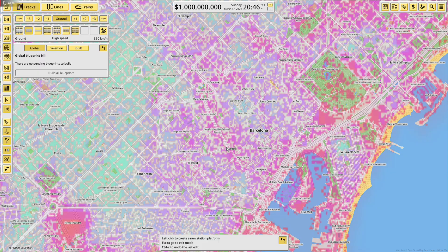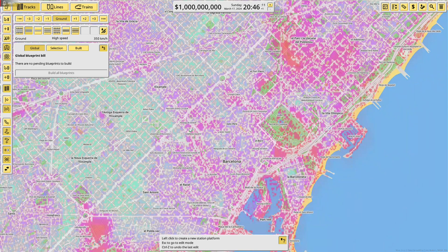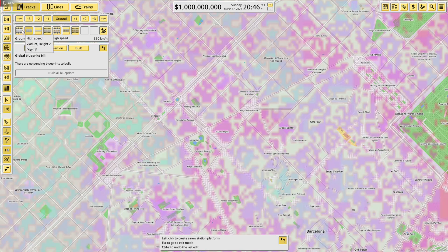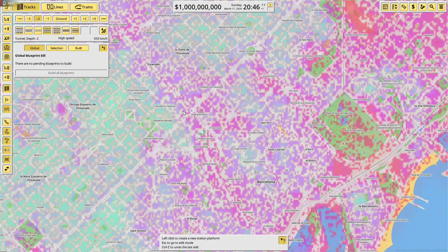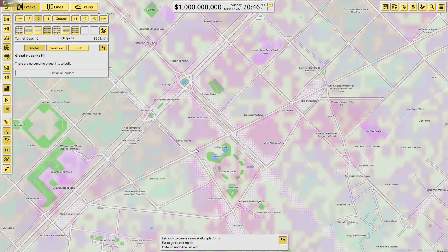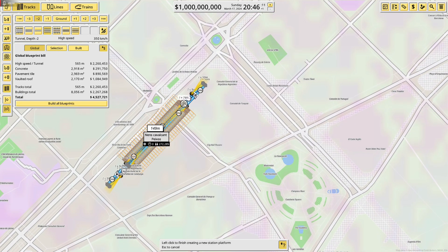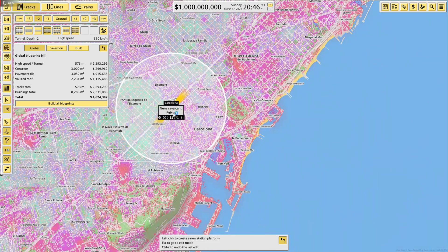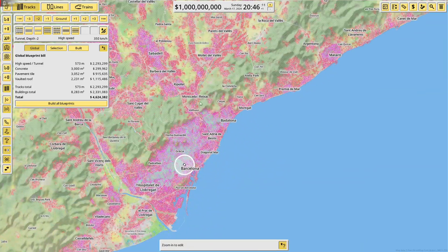I think we should start off with making a main station somewhere around the city center where there's lots of people. This is the main street, La Rambla, so we should have it somewhere around here. Actually, we should have it as an underground station — high-speed tunnel — because the metro will be way better in a big city like this. We'll make it right around here, 150 meters long.